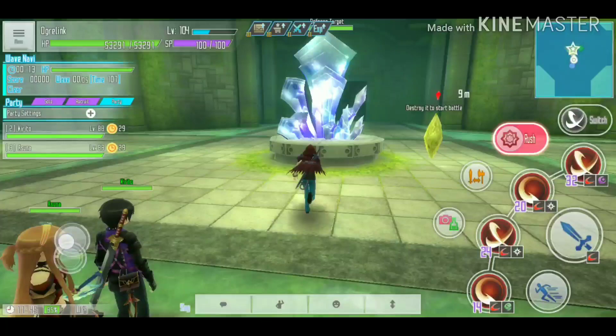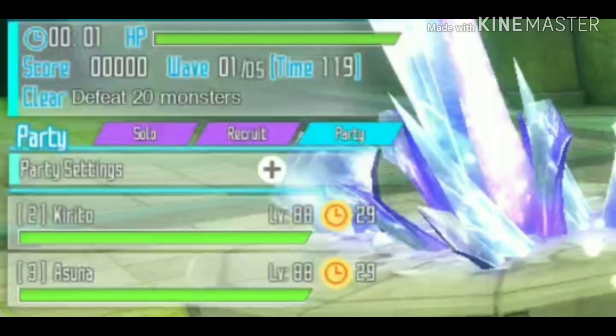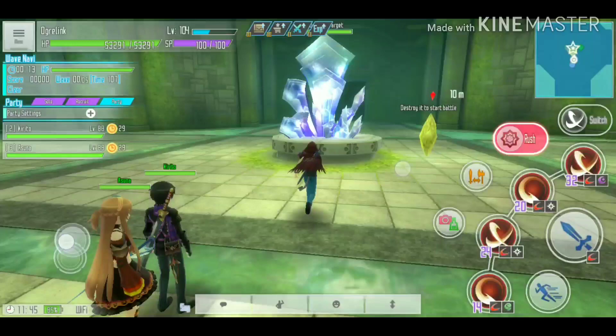When you enter the dungeon there is a crystal you need to destroy before you start. On the top left corner of the display you'll find the wave number, time, and clear conditions. In total there are five waves, each with different clear conditions.